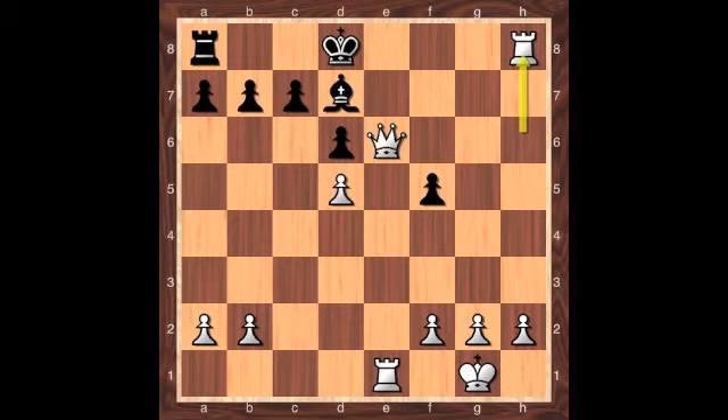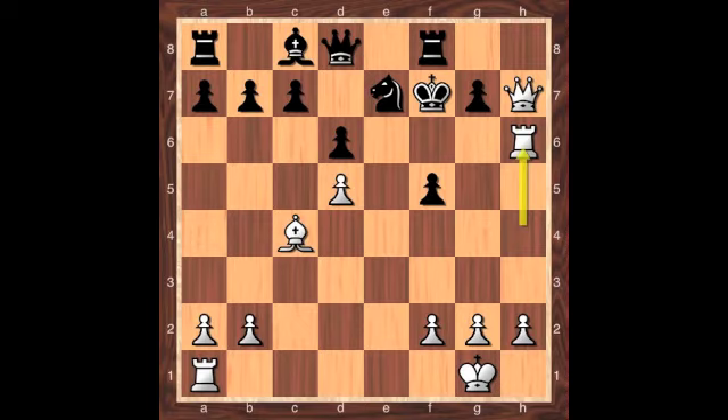So to go all the way back to this position — that is the threat white has after rook to h6. Pause the video and see if you can find the best defense for black. The next move is in fact the only way for black to assure a draw in this position. And that move is rook to g8 — one of those moves that black might have a difficult time finding.